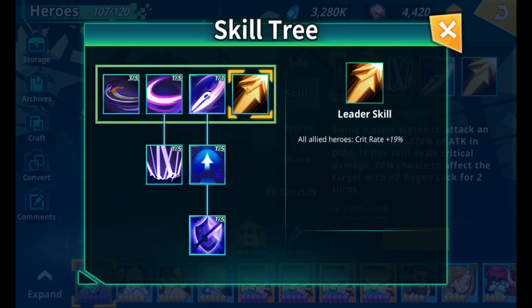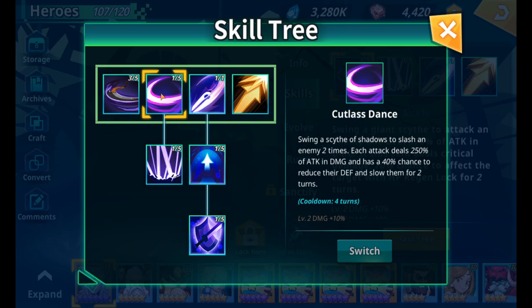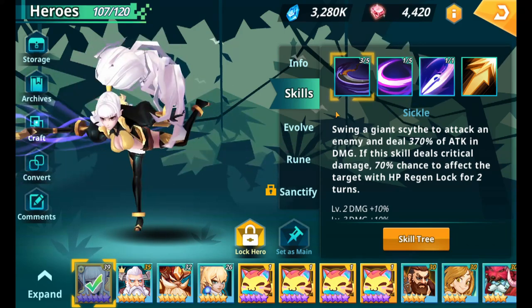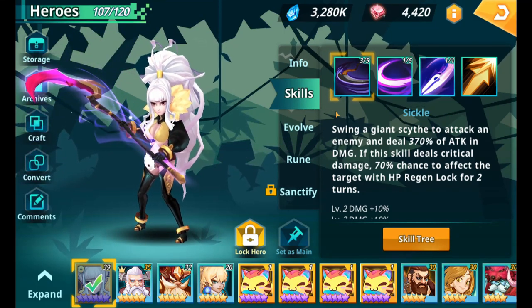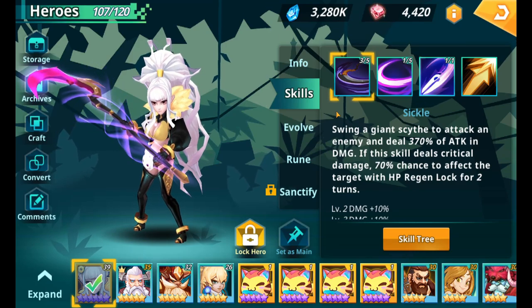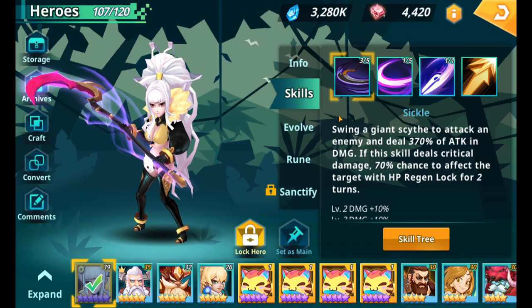There's another option where you can swap the A2 ability for one that attacks two random targets for 370% of attack, which is good when you can one-shot enemies. But when you're not quite there yet, stick with the base skill — she'll get two hits on the same enemy and then get another turn. The aim of this hero is to chain her attacks: kill one enemy, move to the next, kill that one, move on, and so on. It's slower than farming champions with AoE skills, but she's free and good enough to start.